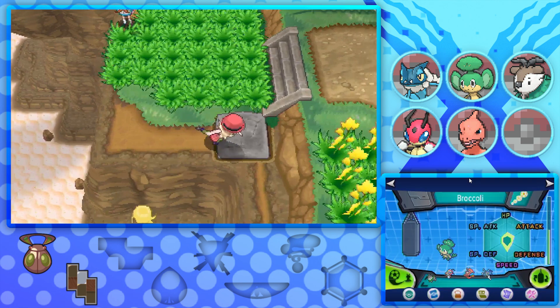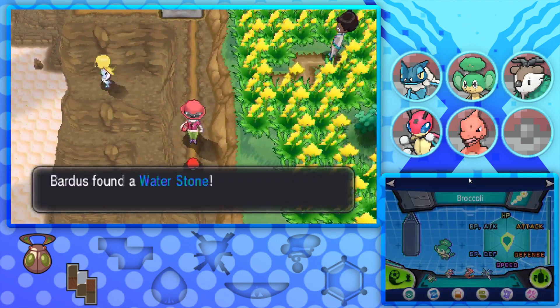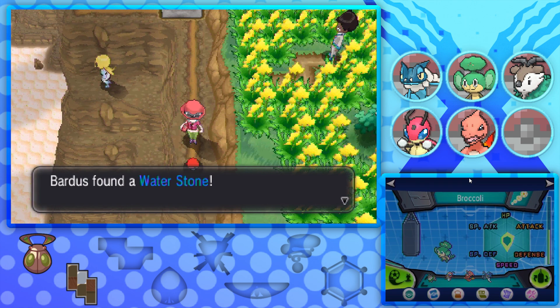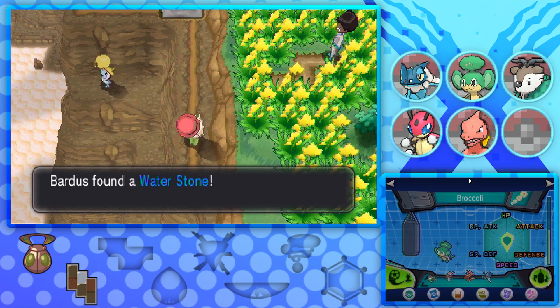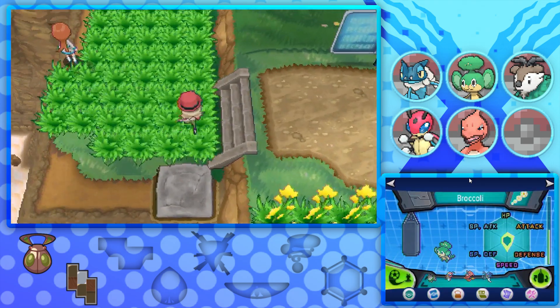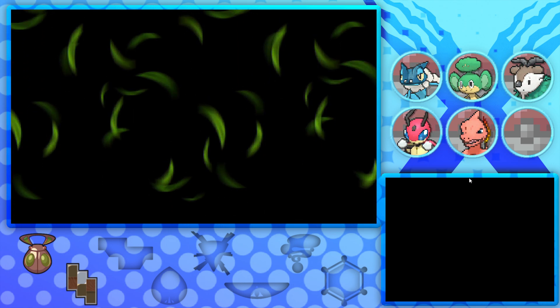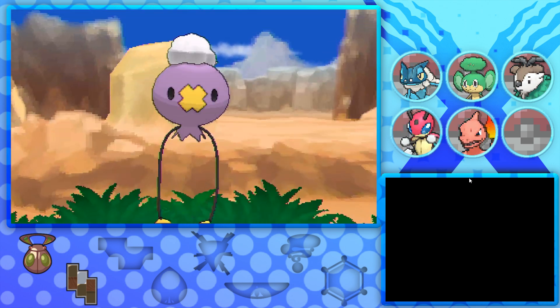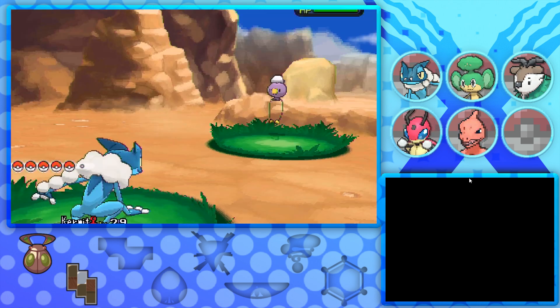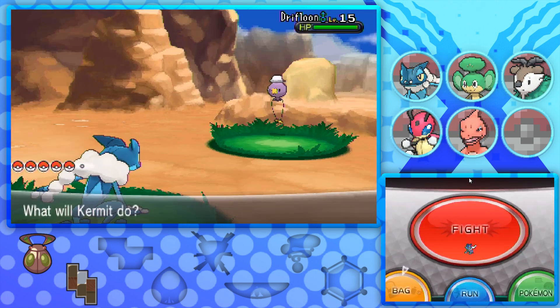I wanted to push this out of the way and come down here because there's an item we can grab, and it's a Water Stone. I don't know what we can use this on, actually. But instead of continuing on our journey, I want to go to the Zubat Cave and have a look in there, because I think there was something we could move out of the way to help get around a bit.